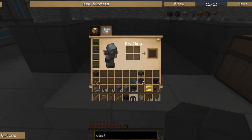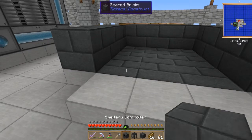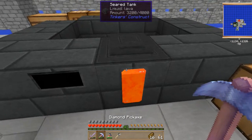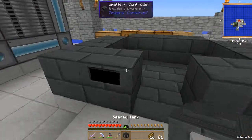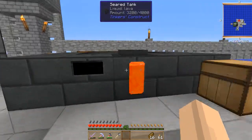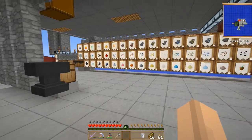You're going to want your tank and another brick in the front, so you'll have your controller, your tank, and a brick. Note that if a seared tank has lava in it and you break it, it keeps the lava. When you first create your seared tank it will be empty, so you'll need to know how to fill it with lava.